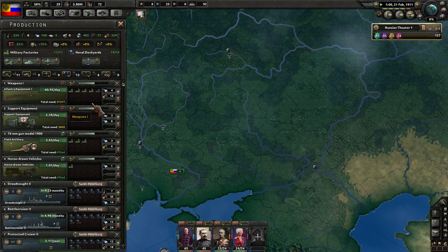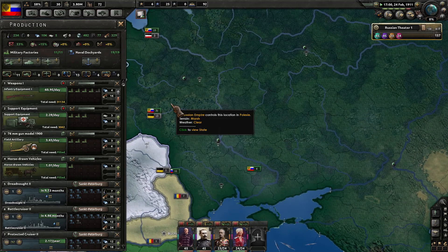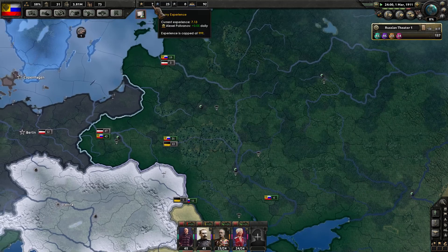Production-wise, we're now making over 60 guns per day. We're also working on support equipment at 2.28 per day. I do need to add in artillery eventually, but we need to wait for the army experience to reach nine first.